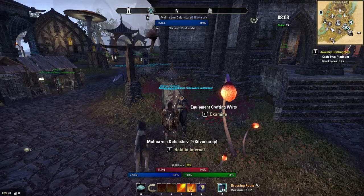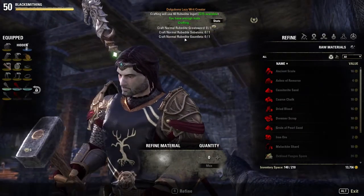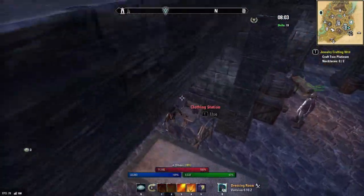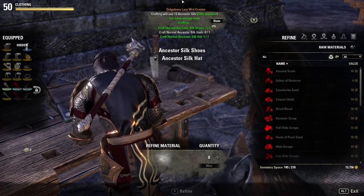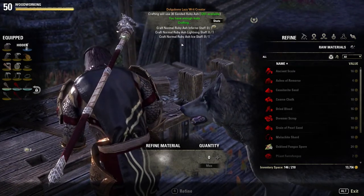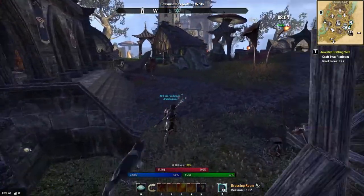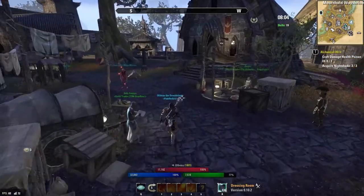This is where I do my writs. I do them in Deshaan because not only are the crafting stations pretty close together, you've also got all the good guild traders in case you run out of any of your ingredients. So this is the circuit — I do my blacksmithing, then I do my clothing. Here's Dolgobon's Lazy Writ Creator in action. Let's move on to the woodworking. You get this little pop-up when you enter a crafting station and you just click craft and it does it all for you, rather than having to go into the actual create menu. Then pick up our enchanting, provisioning and alchemy writs.